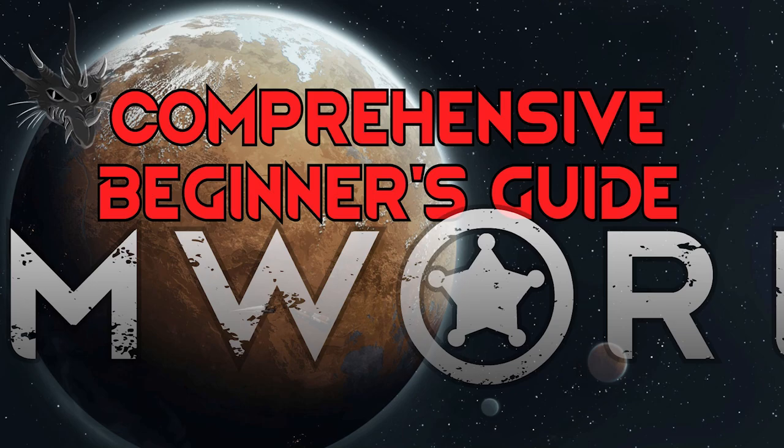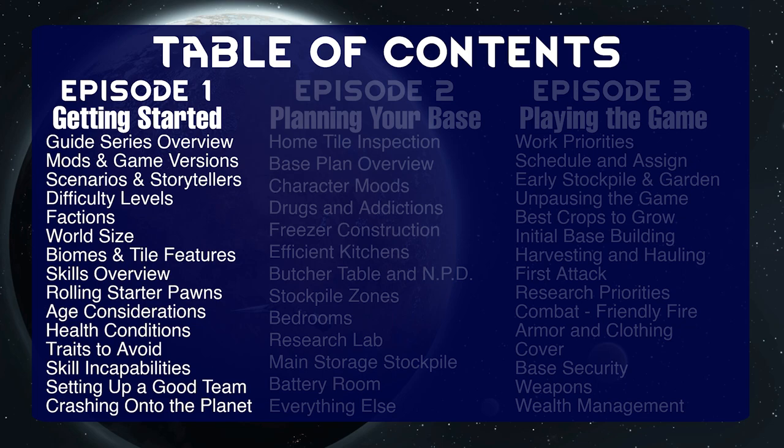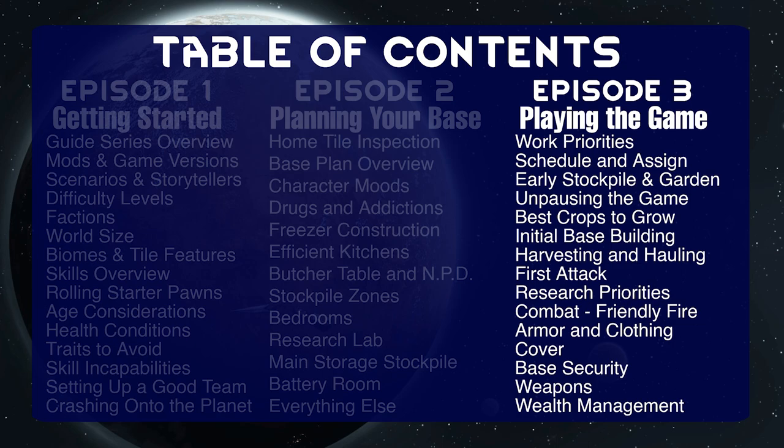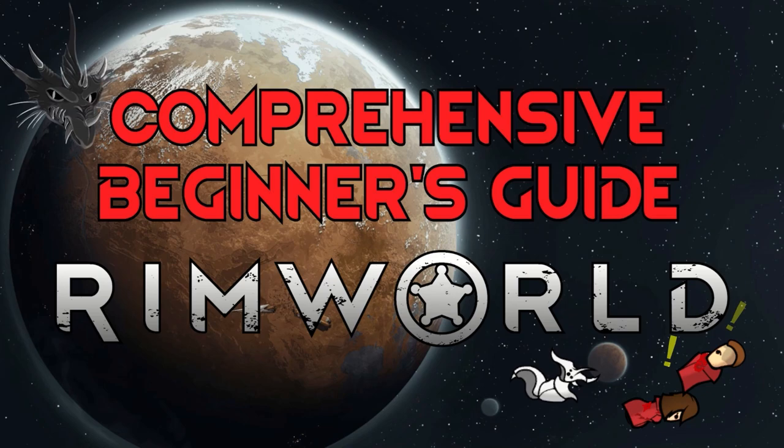Hey there, my name is Selendrak and welcome to part 3 and the conclusion of my comprehensive beginner's guide to RimWorld. In the first episode we covered new game settings, talked about the AI storytellers, and learned how to pick a decent starting team of pawns. Last time we focused on planning out the base and covered mood, drugs, storage, crafting, and a few other topics. In this session we'll be putting it all into practice, set up worker priorities, demonstrate new world gameplay, and cover all sorts of additional mechanics and concepts, including combat.